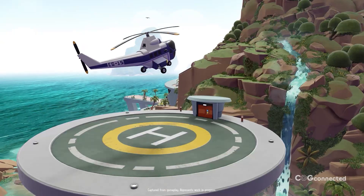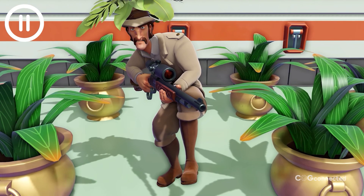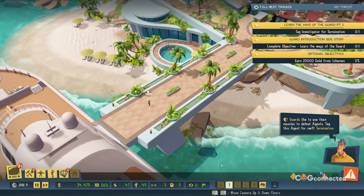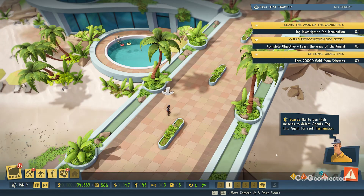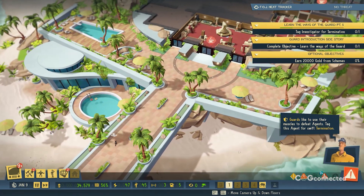Where I wish Evil Genius 2 stepped up a little more is on the creative side of things. I eventually unlocked a couple of dozen cosmetic items — stuff like water coolers, chairs, and vintage 60s computer banks — but space was always at such a premium that I never really felt compelled to spruce up my base to make it look cool. What kept me involved was not the building, but the progression system and the writing.